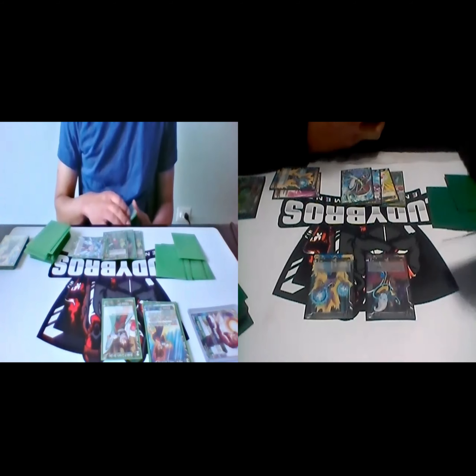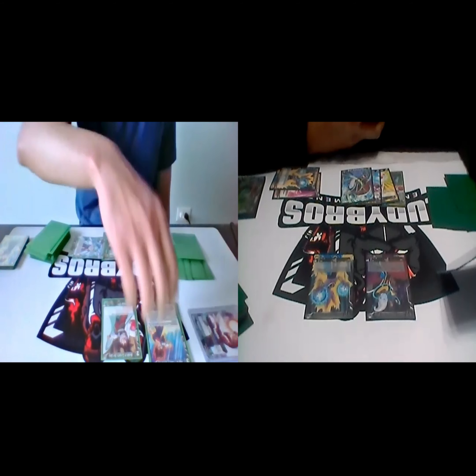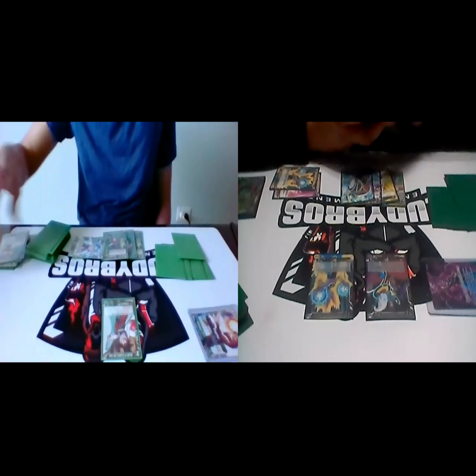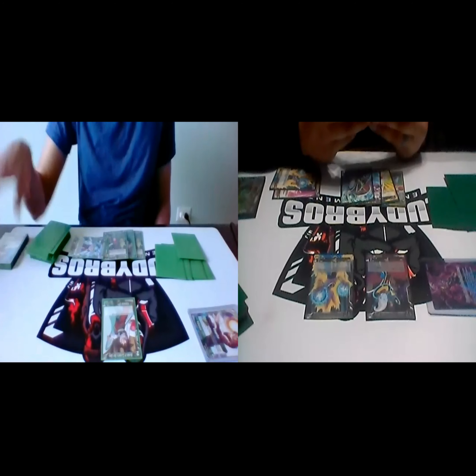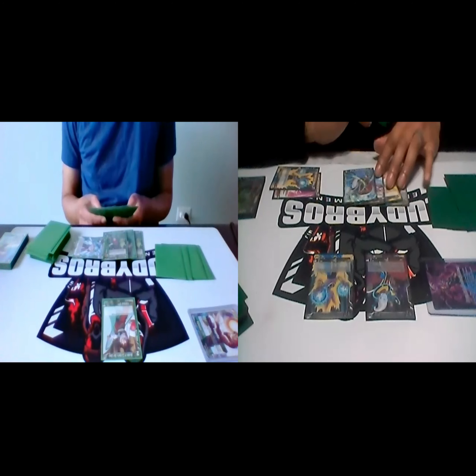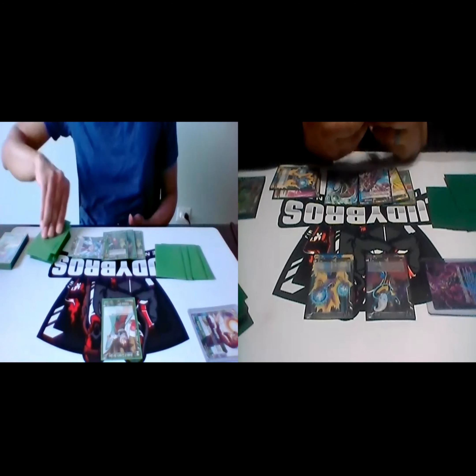Auto — when this card attacks, choose up to one of your opponent's battle cards with an energy cost of three or less and KO it. Swinging at your leader with 15. I'll take the hit. After that my turn will end.